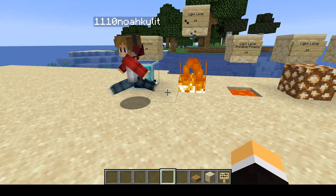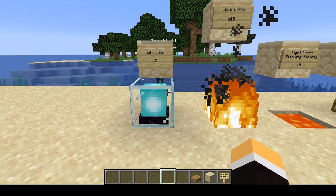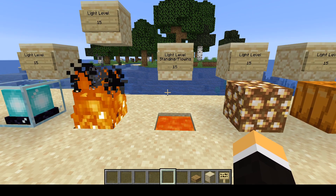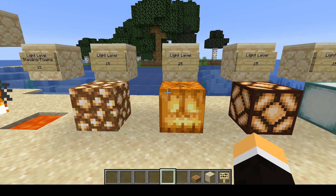So for light levels, let's take a look at what we need to do to light things up. The first one is a beacon — that produces light level 15. Fire is light level 15. Lava or flowing lava is 15. Glowstone is light level 15. Jack-o-lantern is 15.